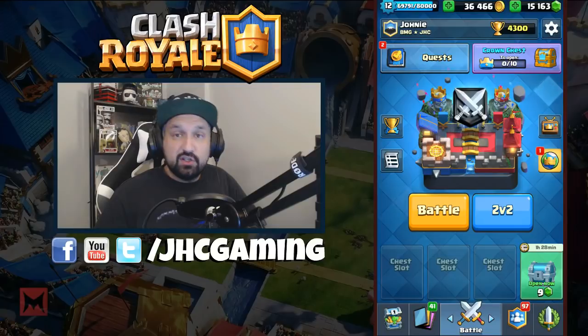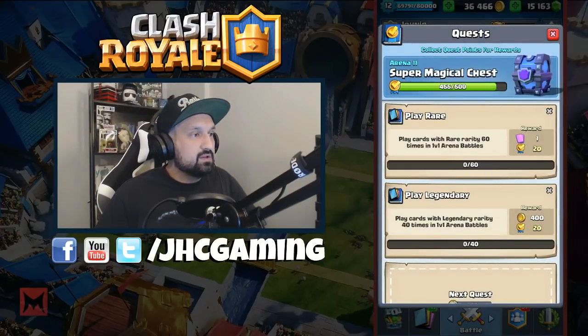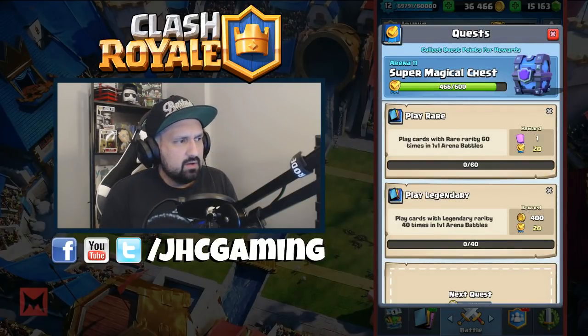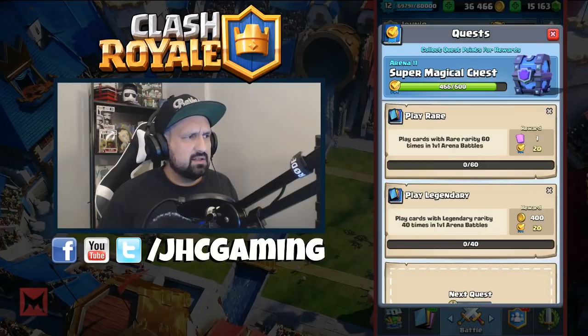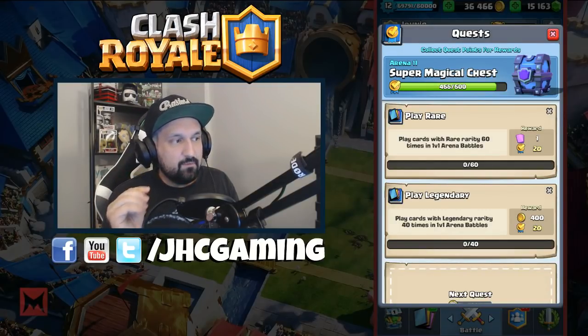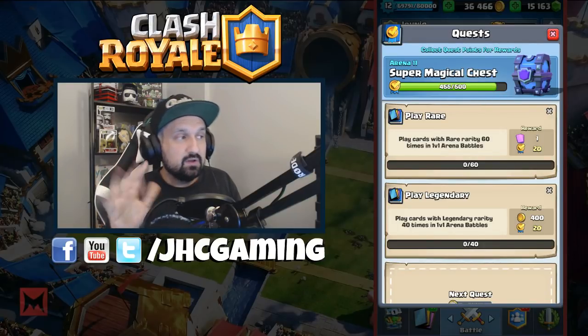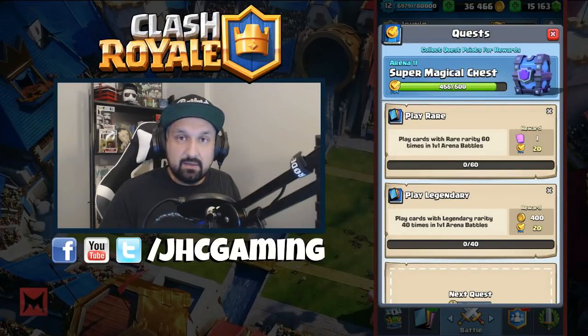We got shut down today — no legendaries in this chest opening video. We have a super magical chest coming up soon. My calculations were wrong — if I do these two quests today I'll play 60 rares and 40 legendaries, that's 40 coins, putting me at 495 — five short of the super magical chest. It'll be tomorrow, so don't miss the stream!